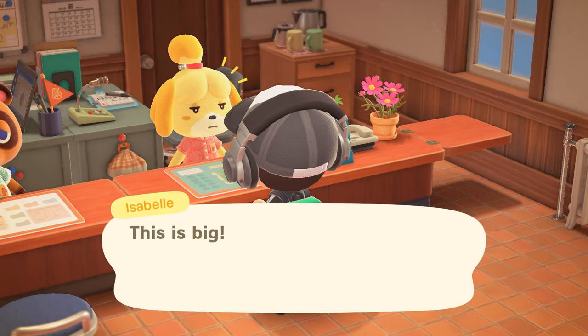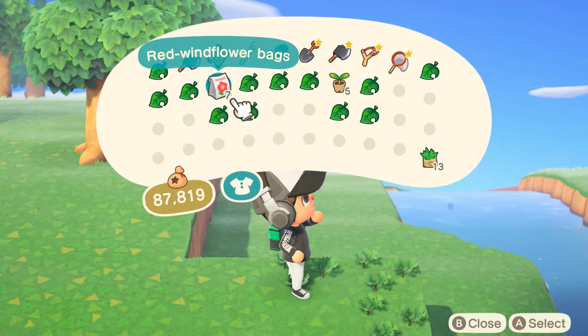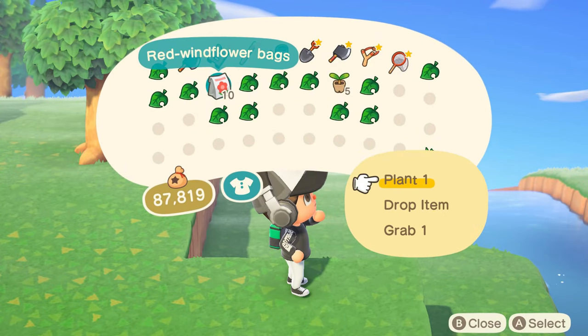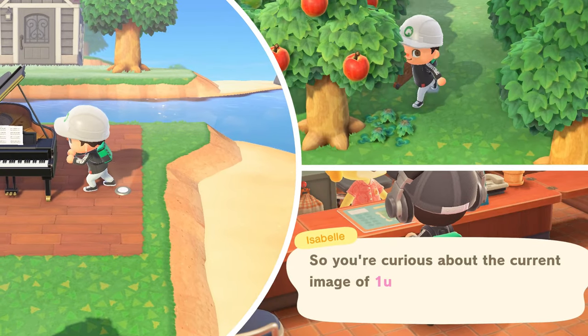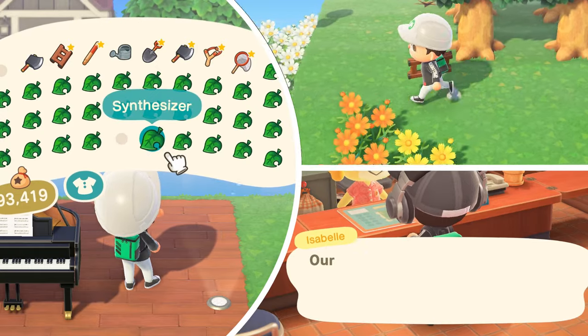Have you made it to three or four stars on your island but now you're stuck? Does Isabelle keep telling you to plant more flowers, so you plant more flowers and you still can't seem to figure it out? In this video, I'm going to show you the three-step process for getting a five-star island, and we're getting started right now.